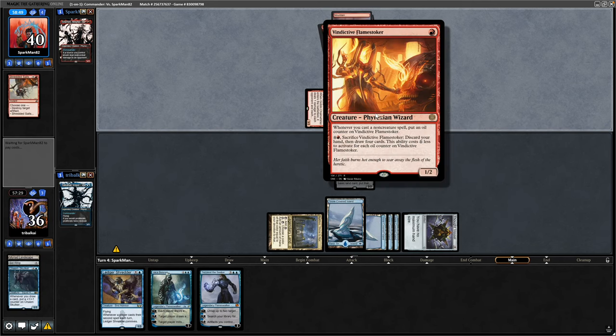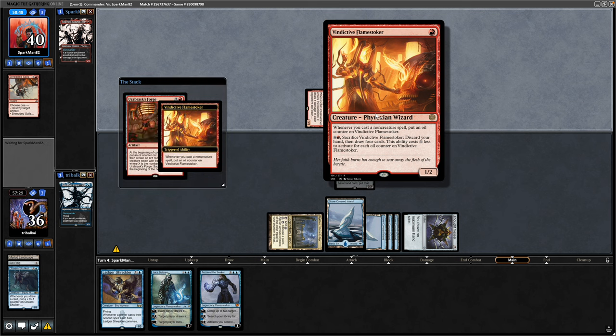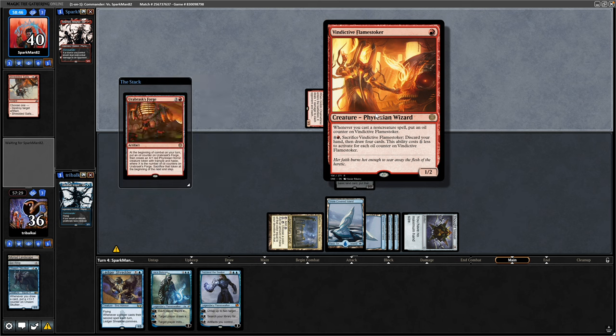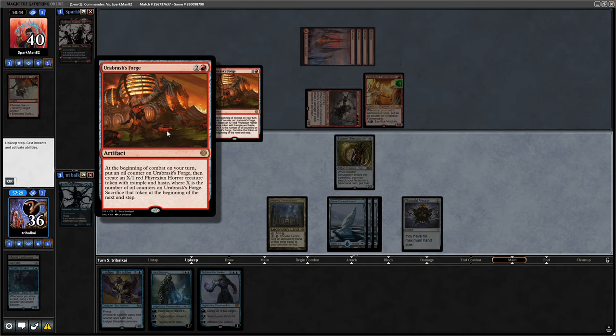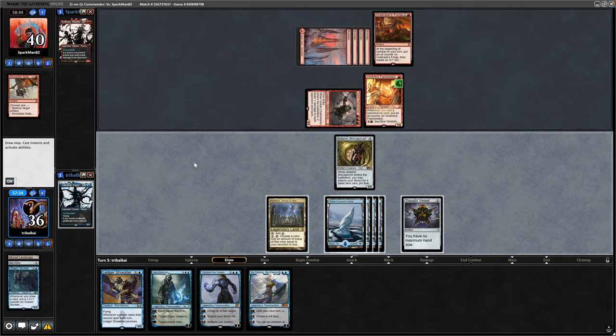And then casting a Vindictive Flamestoker, so that's a means of card draw for them eventually. And triggering it immediately is an Urabrask's Forge. We draw another three drop Planeswalker - Mu Yanling. That can debuff creatures and eventually make a 4/4 flying elemental token.